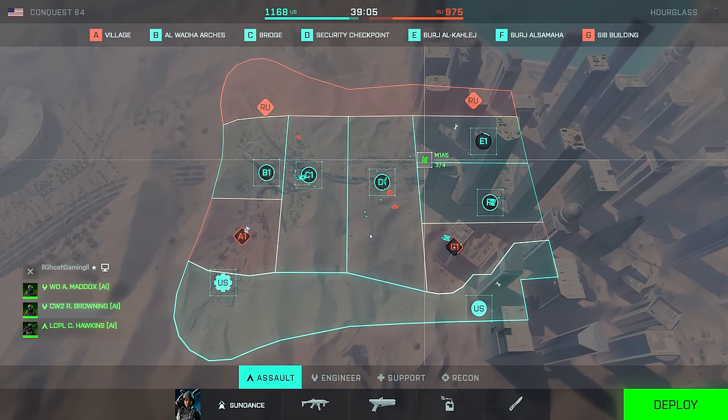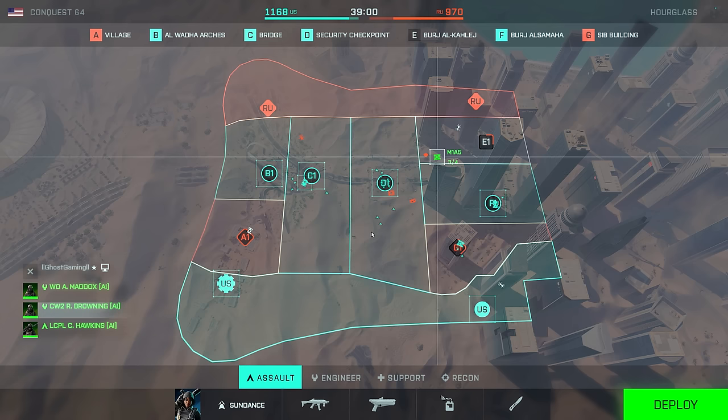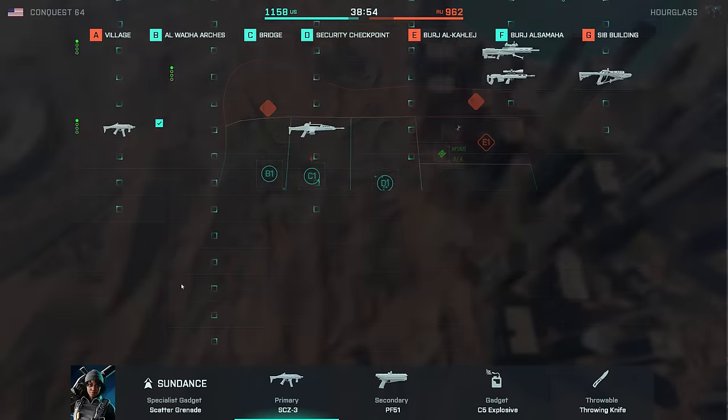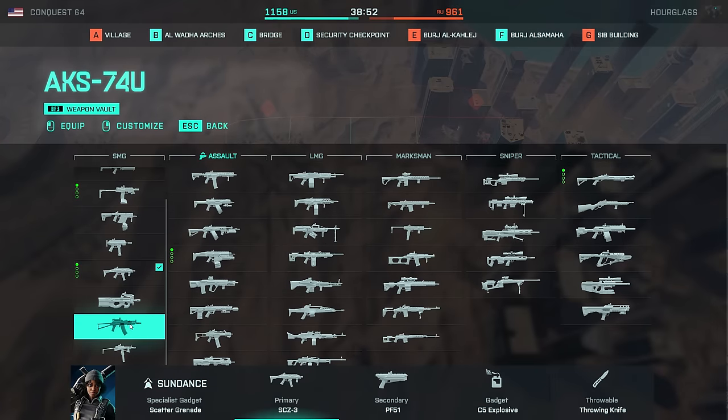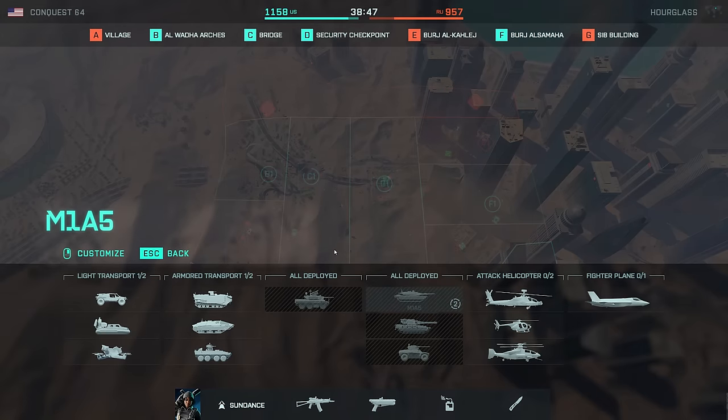There were also quite a lot of nice changes to the UI that DICE didn't mention in the patch notes at all. You can now see the names of teammates and squadmates that you're about to spawn on. You can also see the number of passengers in a vehicle, and we have the new spawn screen for the vehicles themselves, as well as the new deployment screen icon.